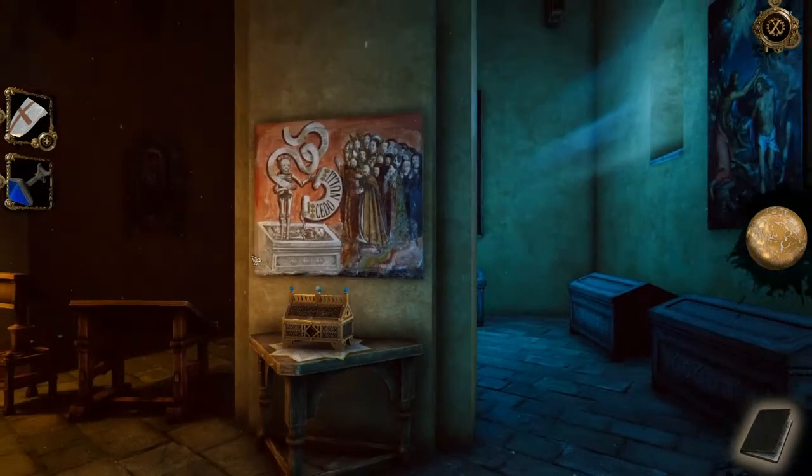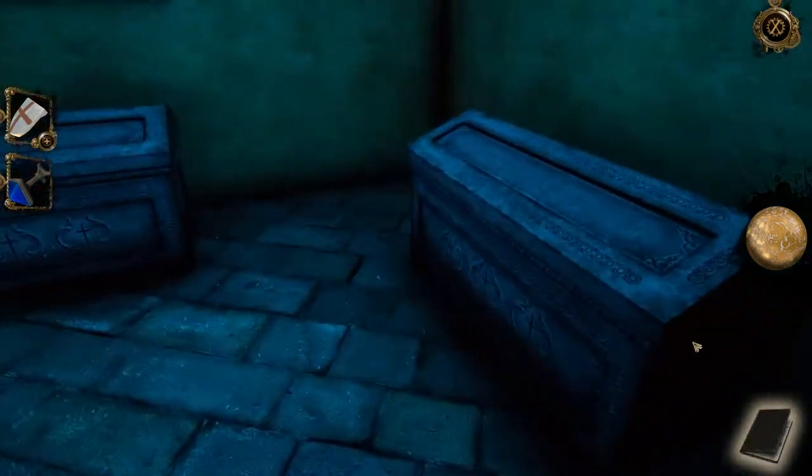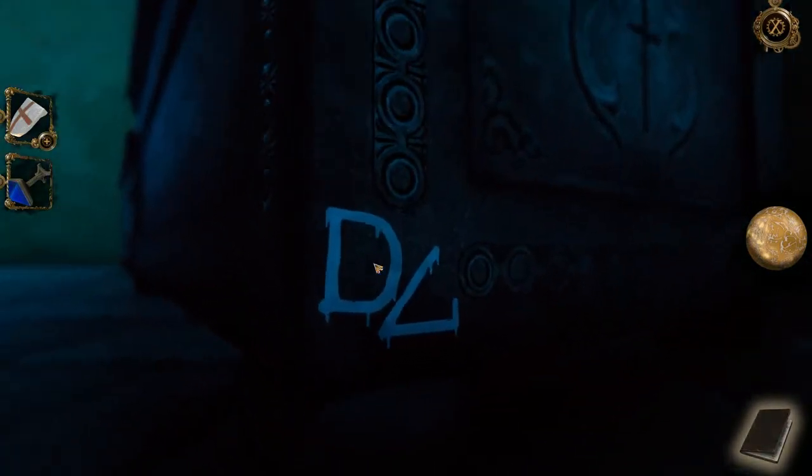Check out this phrase: 'cedo nulli.' There's going to be something on each of these sarcophaguses hidden somewhere on them. Double click it to record it in your journal.